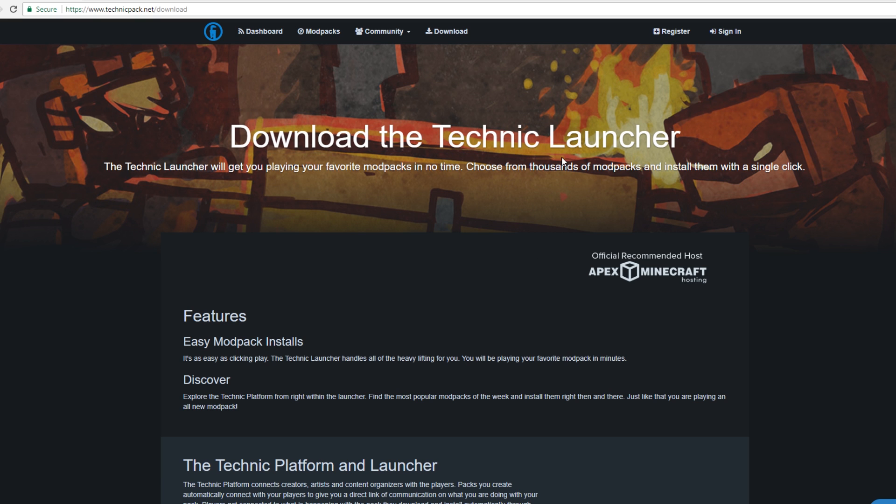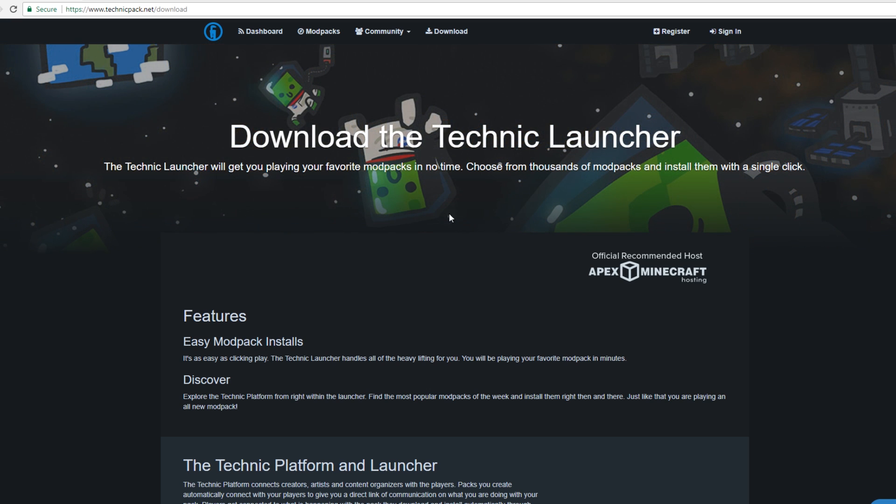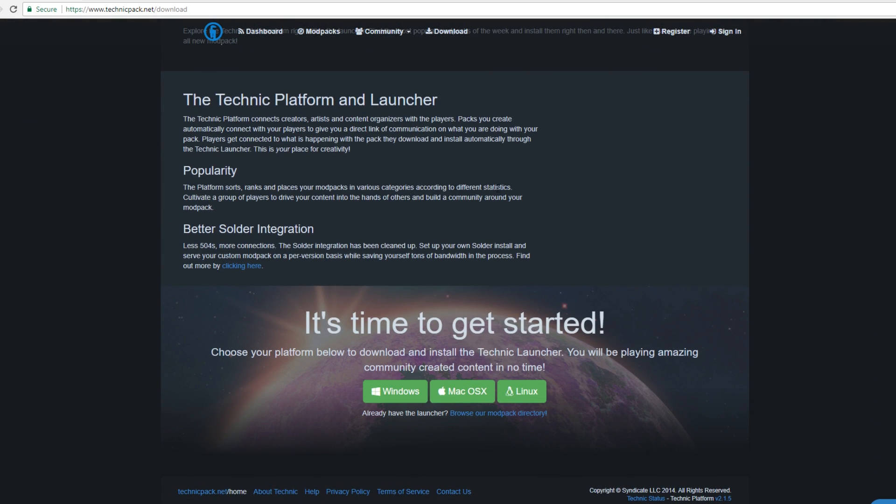This mod pack is hosted on the Technic Launcher, so I'm going to show you how to get it — it's really simple and easy. All you need to do is go to technicpack.net/download, which I'll leave a link to in the description. Scroll down until you see the download option and click either Windows, Mac, or Linux, whichever one you're using. I'm using Windows so I'll click that and it will download fairly quickly.